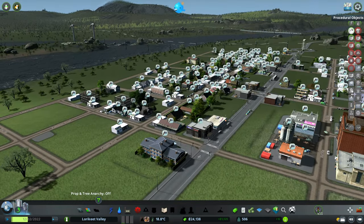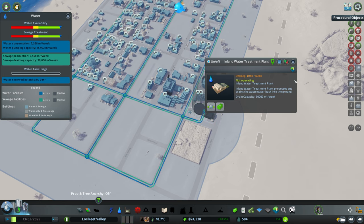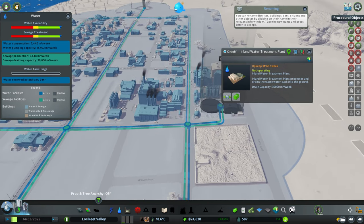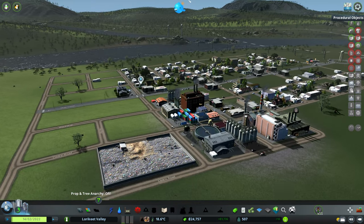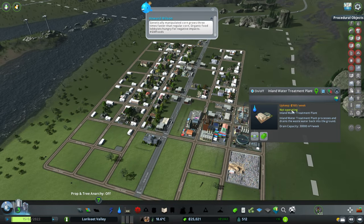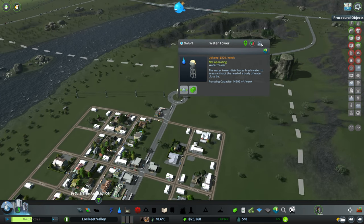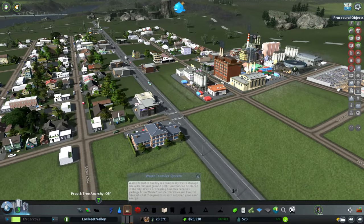Something odd - it's saying 50% and then 'not operating.' That's bizarre. It seems fine now, so I'm not sure - that was just a momentary flip. Strange - the water tower is also saying 'not operating.' I'll keep an eye on that; I'm not sure if it's just a little bug or if something's gone wrong.